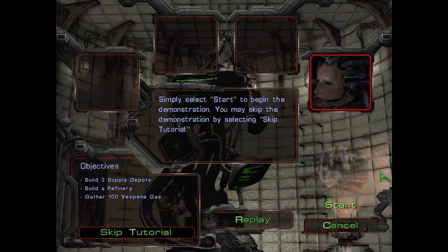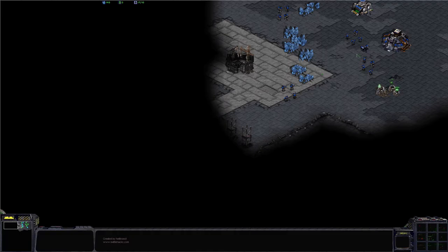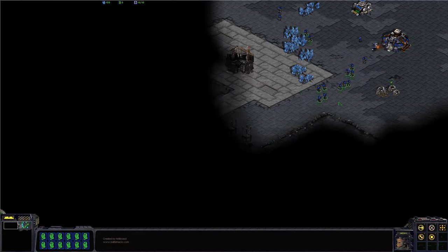To begin the demonstration, you may skip it by selecting skip tutorial. The T280 SCV is the cornerstone of our hostile environment construction and resource gathering operations. Roger that! In order to build a thriving colony, numerous SCVs are necessary. You can build additional SCVs at a command center.